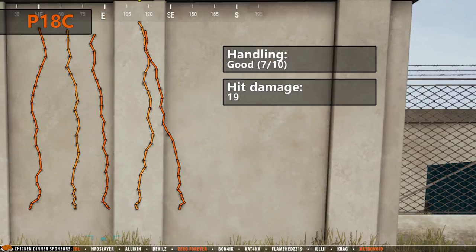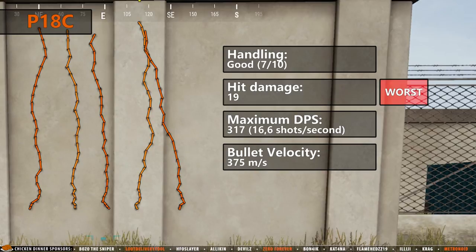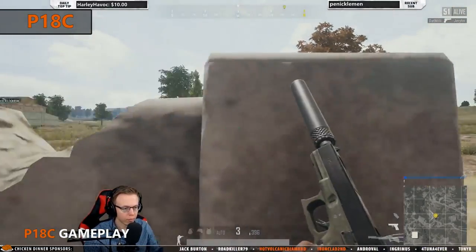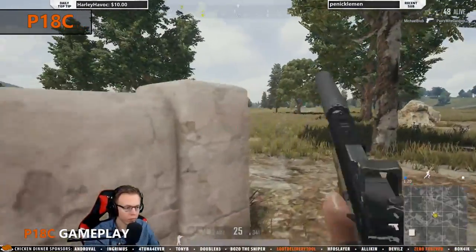The hit damage is only 19, which is the lowest of all the pistols. Surprisingly, the maximum possible DPS is actually only one lower than the P1911, but achieving that DPS with the P1911 would require 9 clicks per second, so in practice the P18C will have the highest DPS for most players. The bullet velocity is very high too, only 5 meters per second lower than the P92 which was at 380. The magazine size is 17 and can be extended to 25, which is the biggest magazine of all the pistols.